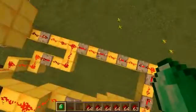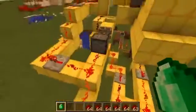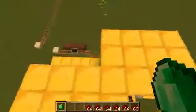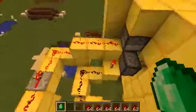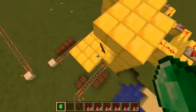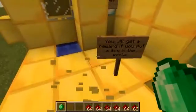But then, after that, these repeaters all have to go. And then it sets off this piston that pushes out, that stops the redstone circuit so the sign no longer appears. And it goes to the dispenser to drop out the emerald. Bye.